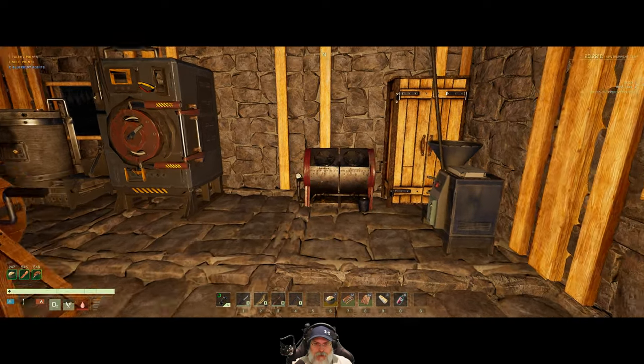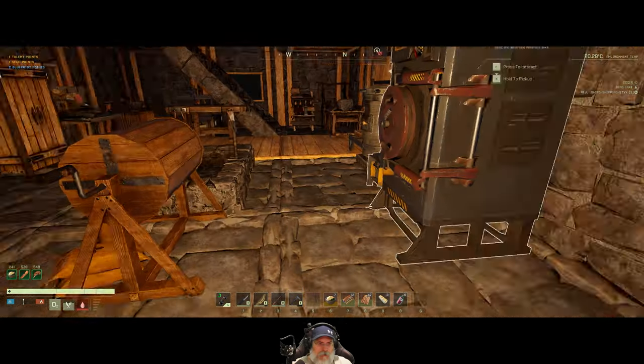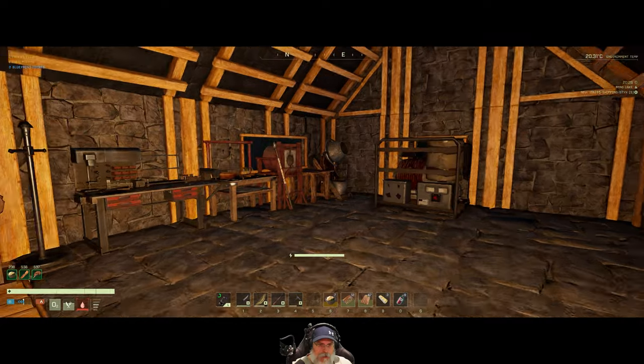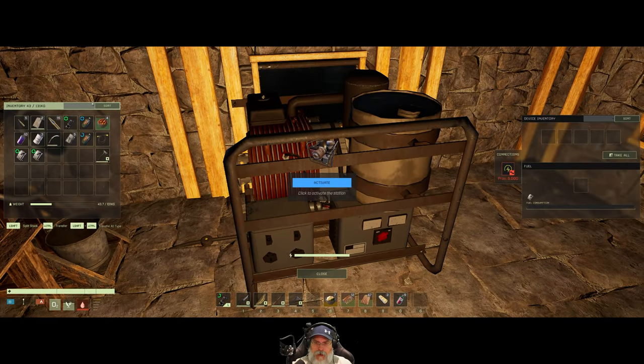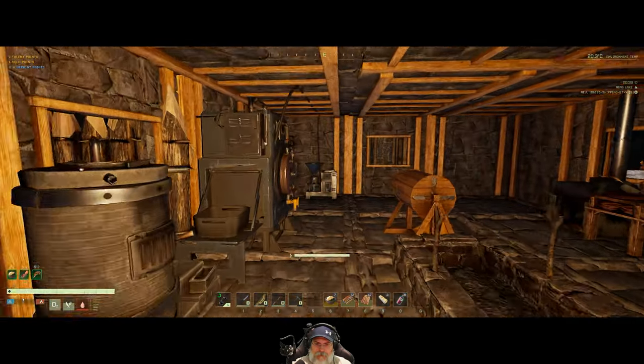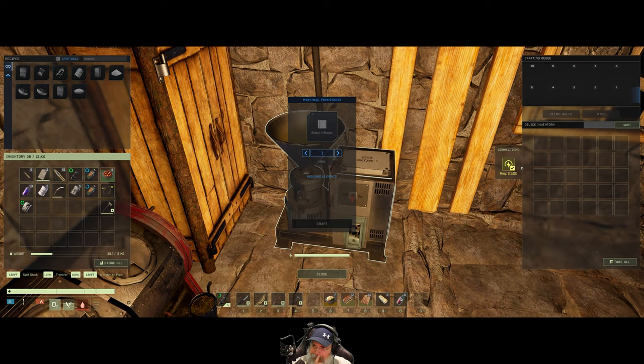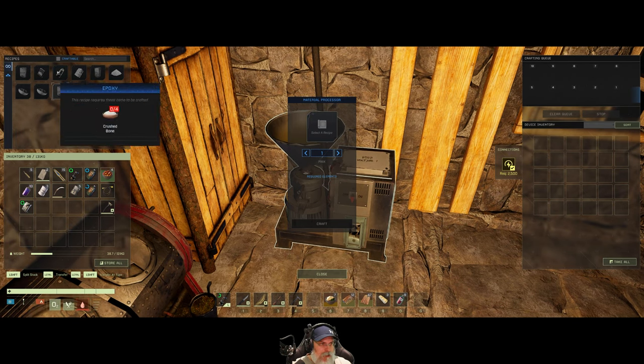We should have two full biofuel cans — but I think we only put one in the generator. Let's check — press E to interact — yeah, just one. I'm not sure what those extra slots are for; maybe we can add modules to make it more efficient. Alright, it's generating 5,000 units of power. And that means we can start using both the material processor and the electric furnace. The electric furnace in particular we're going to need to make composites.